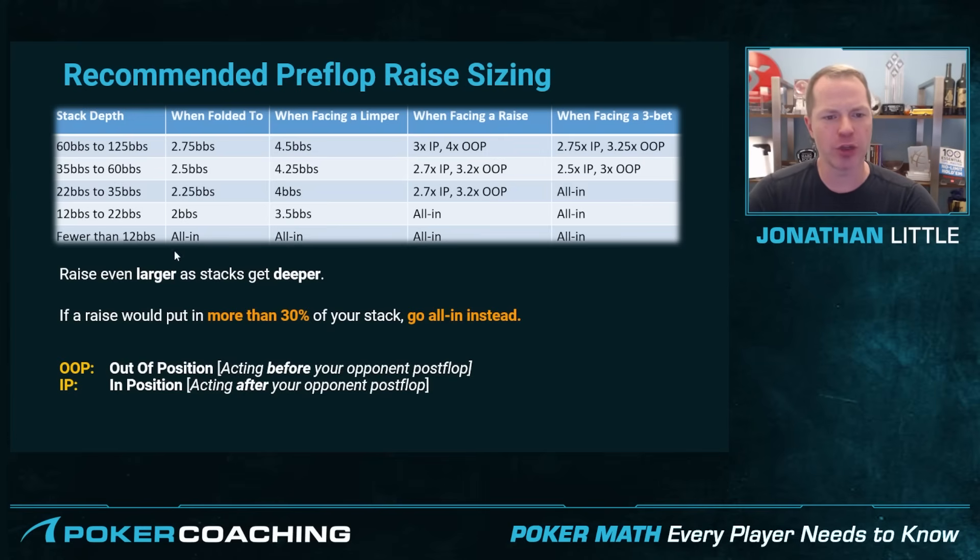So that's how you're going to play when you are folded to. Also, raise even larger as stacks get deeper. If you're playing 300 big blinds deep, maybe you want to make it 3.5 big blinds when folded to, or even 4 big blinds.